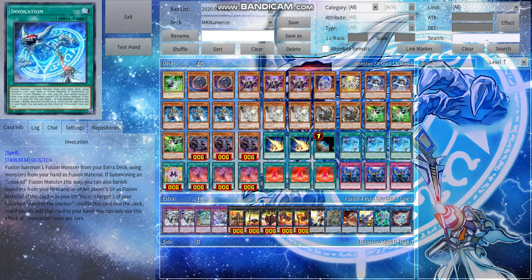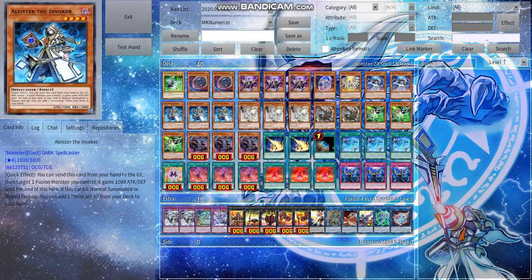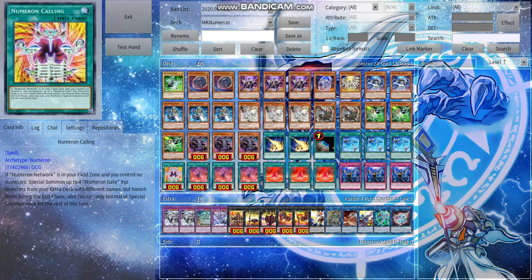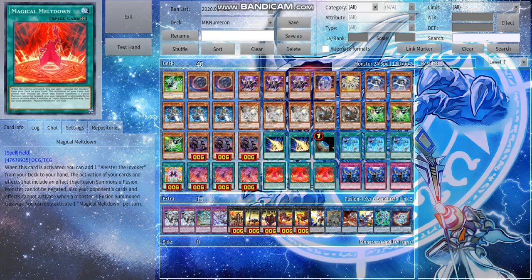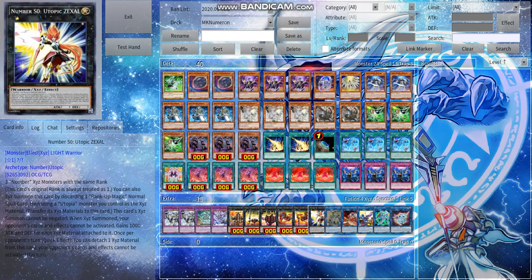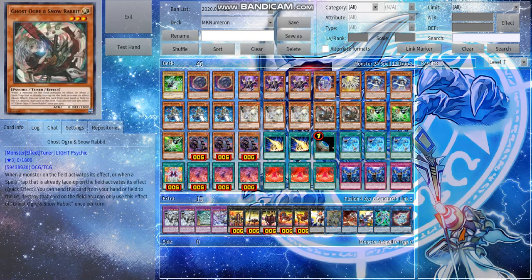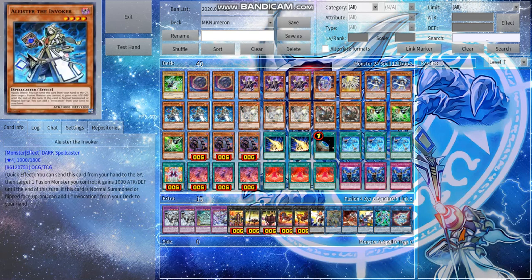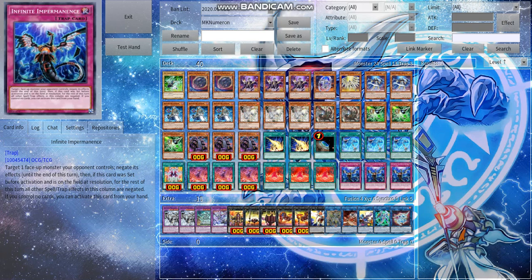If my Alistair gets Ashed, I can hard draw Invocation — that's why I run three. One copy of Numeron Calling, three copies of Numeron Network — it's super great. Just go into Utopic Zexal and pass. They lose unless they have Ghost Ogre, Gamma, or Impermanence. Three copies of Meltdown just increases consistency in getting to Alistair. That's the main deck.